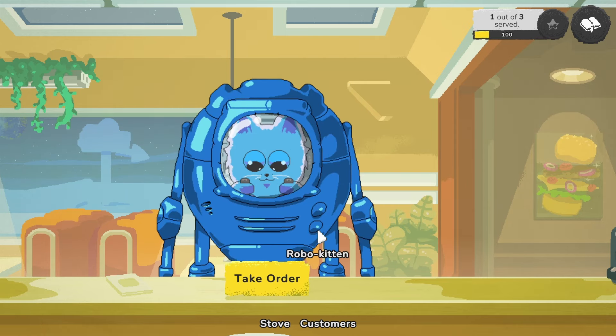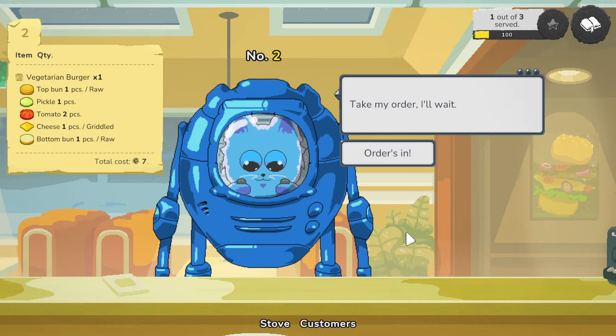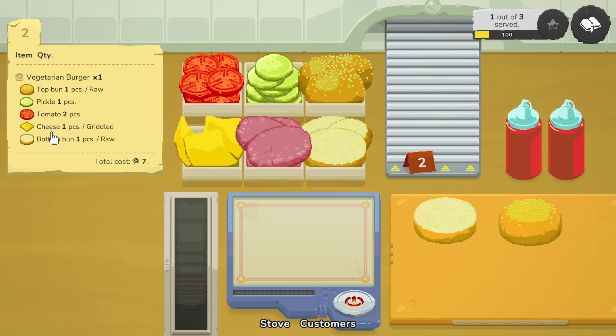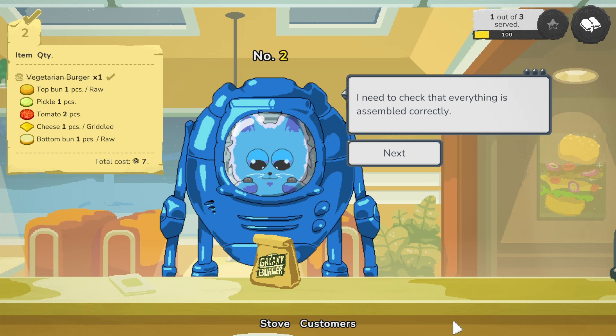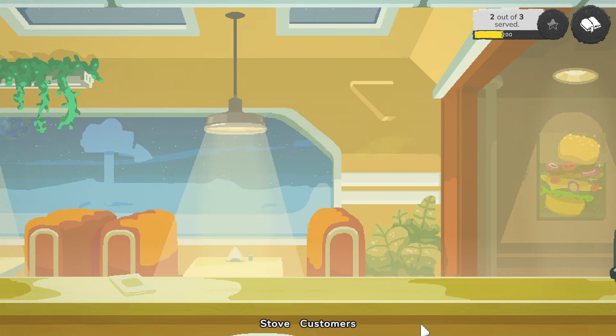And you just teleport right out of here. Oh hello, Robo Kitty! What would you like? I hope they make burgers here, not pizza. We do make burgers. Take my order. We have a vegetarian burger — top bun raw, bottom bun raw. I'm guessing I have to put it in this order specifically. Griddled cheese, then double tomato, a single pickle — that's a big pickle though. A vegetarian burger. Oh yeah, it just displays what it is there. 100%! The chefs here are gods of cooking. Who's next? Oh, they're all Robo Kitties.